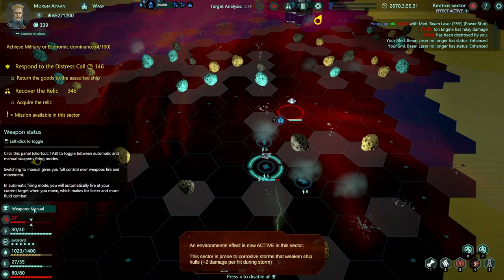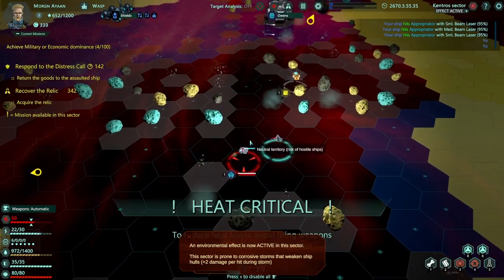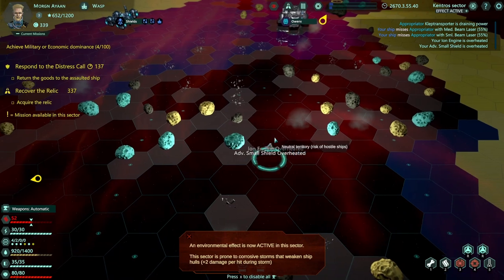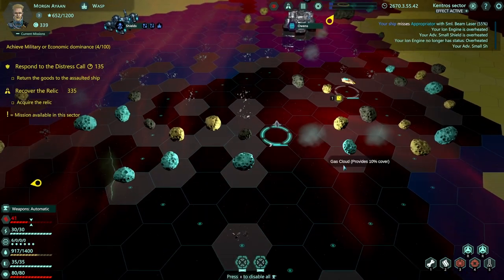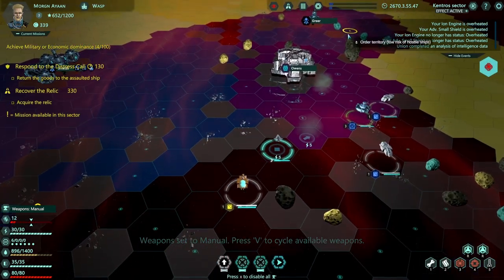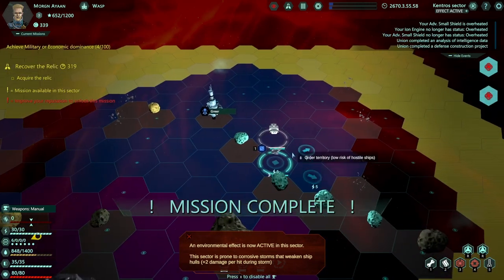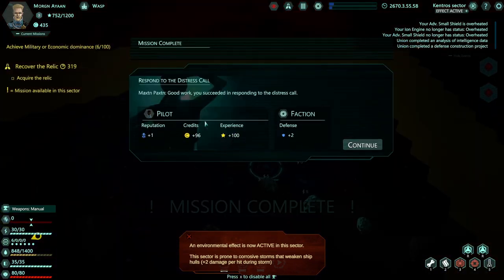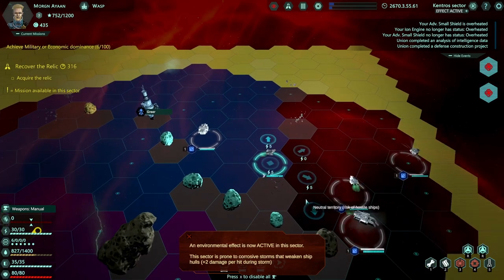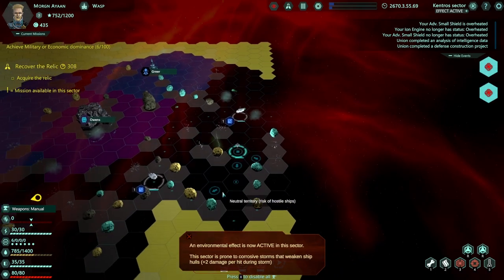The environmental effect is back - prone to corrosive storms. This guy seems easy - I'll use automatic weapons, so basically every time we move we also fire. It reminds me a little bit of Jupiter Hell, the way combat worked in that game. The movement definitely kind of reminds me of a Civ game. Mission accomplished - we got some experience, some reputation, and some credits. There are definitely rewards for exploring the sector. We also have a time limit on the relic mission.